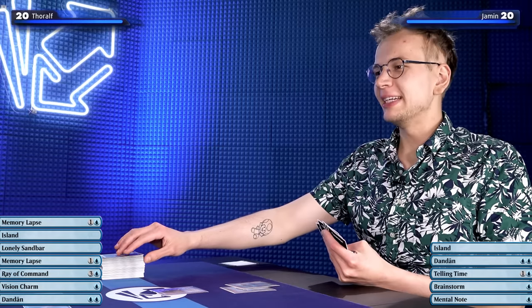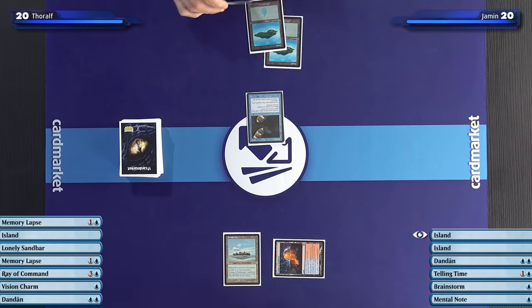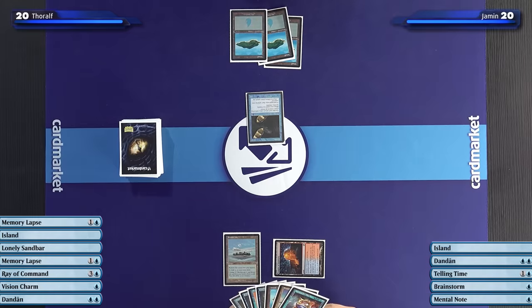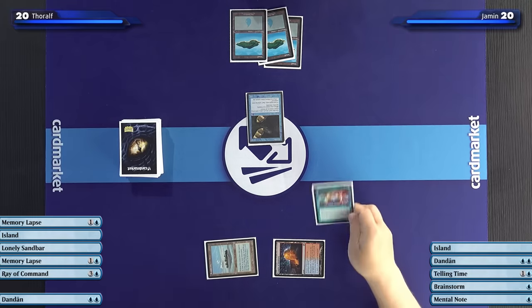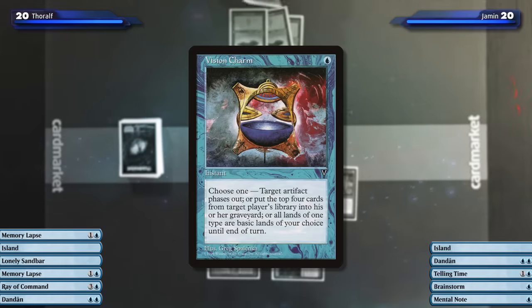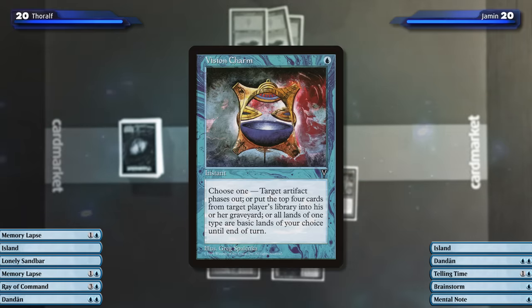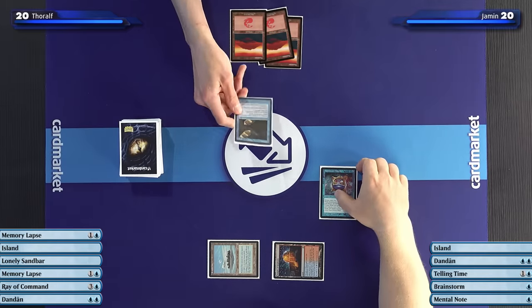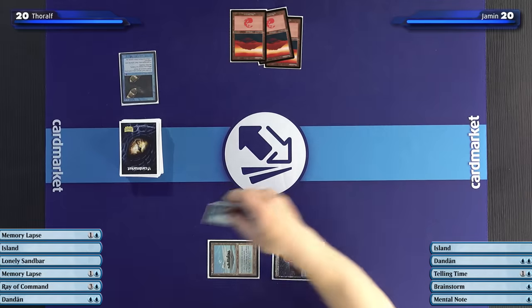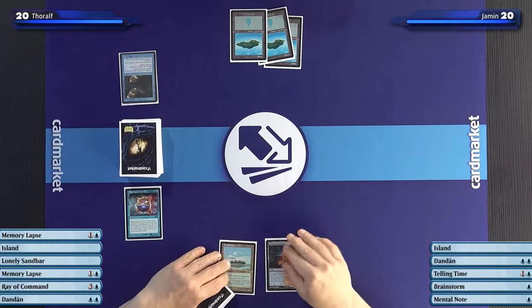I'll untap. Do you control any islands, Toffle? I have a Temple of Epiphany and a remote island. I'll play another island and pass the turn. At the end of the turn, I would like to play a Vision Charm, saying all your basic lands change type. So all of them become mountains until end of turn. So I don't control any islands. Should have planned ahead. Vision Charm turns all my islands into mountains, and because of the clause that says 'if you control no islands, sacrifice Dandan,' my Dandan dies. One-mana removal spell.